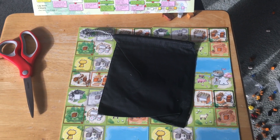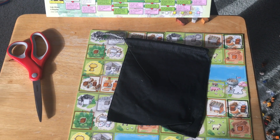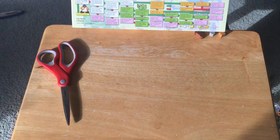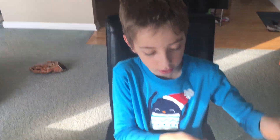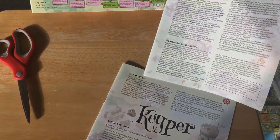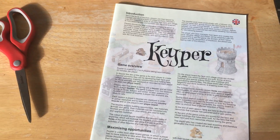There's also a bag, so maybe you're pulling cubes, discs, or animals from a bag — something from a bag. And we have English instructions and German instructions. What are we going to do with the German instructions? Goodbye. Let's keep our boxes as thin as we possibly can.